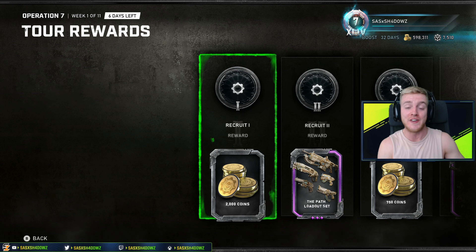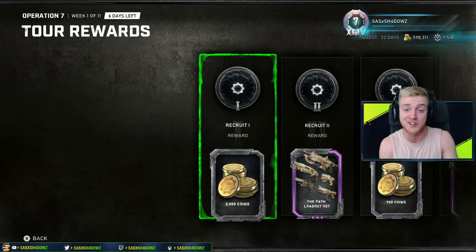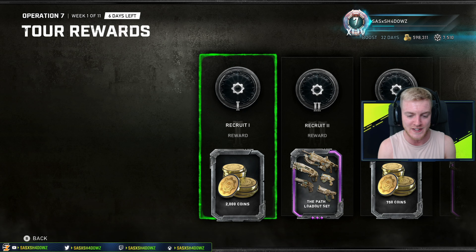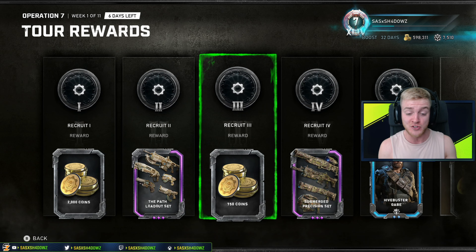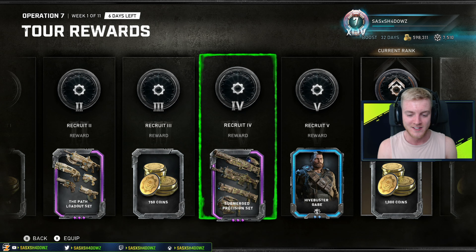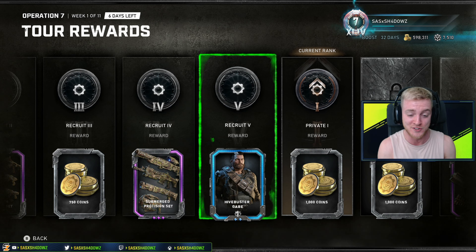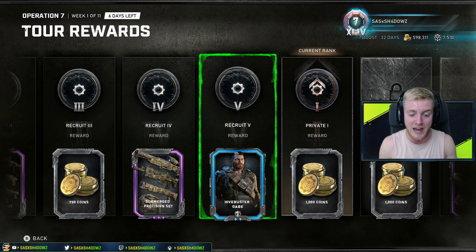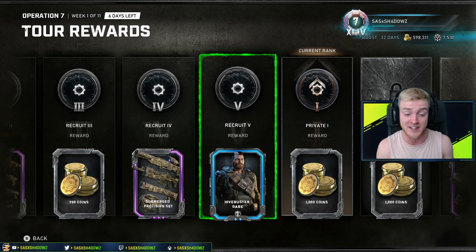Let's jump straight into the all-new Gears 5 Operation 7 rewards. You're going to start off with some Gears Coins - we have 2000 Gears Coins, the Path Loadout Set, 750 Gears Coins, the Submerge Precision Set, and then our first character skin in the all-new Operation 7: the almighty Hivebuster Gabe Diaz in all his glory.